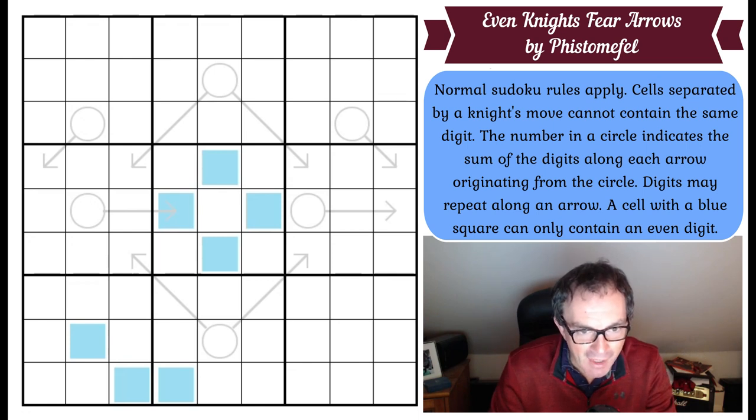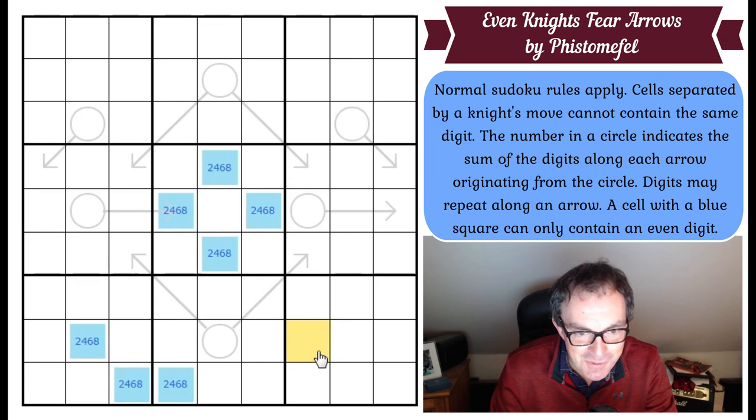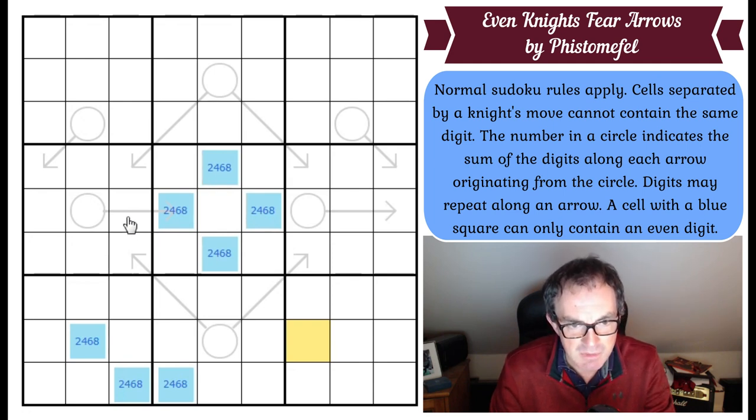In the absence of anything better to do, I'm going to put two, four, six, and eight into the blue squares. That's definitely true. I'm not sure whether it's going to equate to progress or not. The first thing I see is instantly something very interesting about these cells bordering box five of the grid. This probably indicates it's going to be a colouring puzzle again — let's think about what this square can contain.